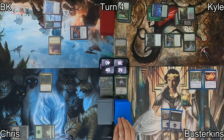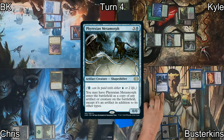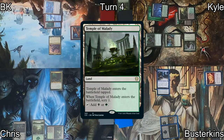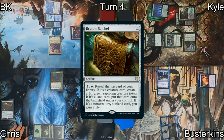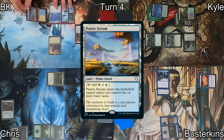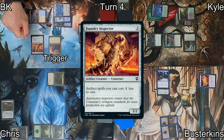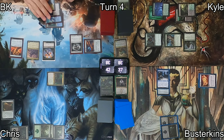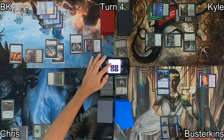On turn four, Busterkins unfortunately misses a land drop, so he casts Phyrexian Metamorph copying Leyline Prowler, equips Lightning Greaves to it, and passes. Chris plays Temple of Milady, keeps the top card, and casts Druidic Satchel, which lets him look at the top of his library. He moves to combat, hits me for two, and gains two with his life-linking mana dork. On my turn, I play Prairie Stream tapped, cast Foundry Inspector triggering Alela for a blue fairy, then cast Talisman of Dominance triggering Alela again for another blue fairy. I go to combat at Chris, dropping him to 40 and going back up to 40 myself.